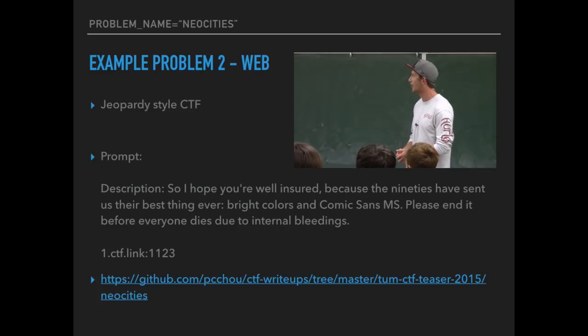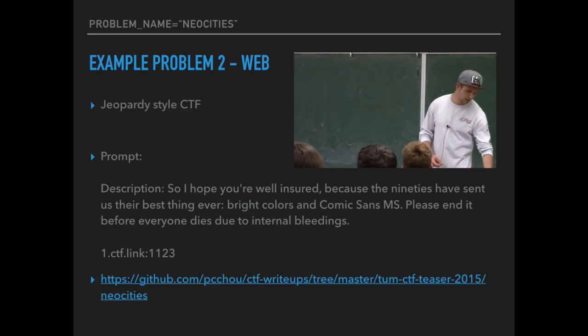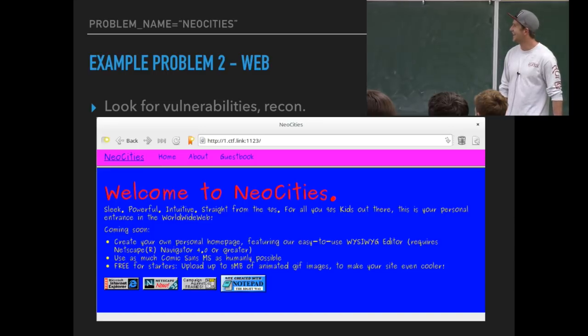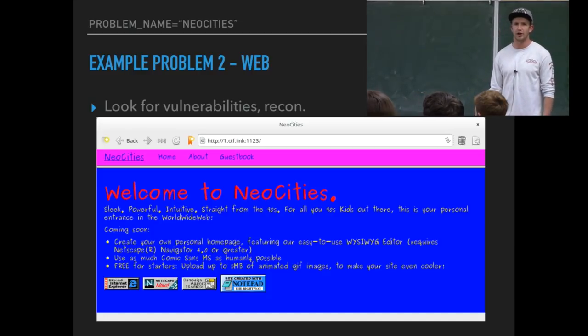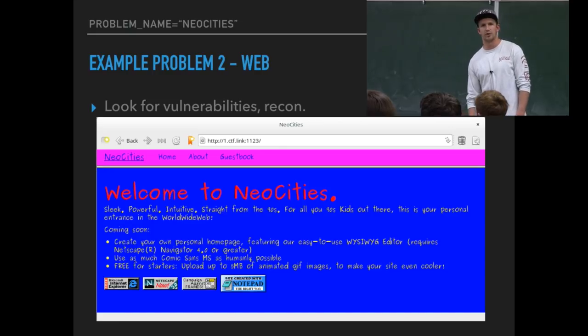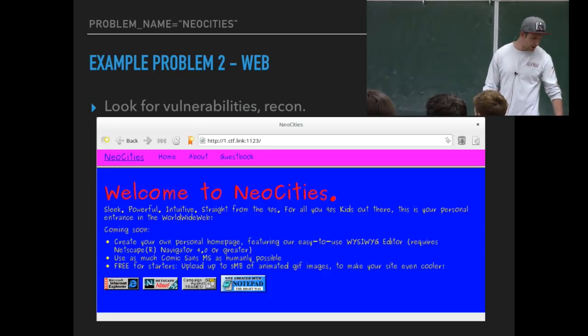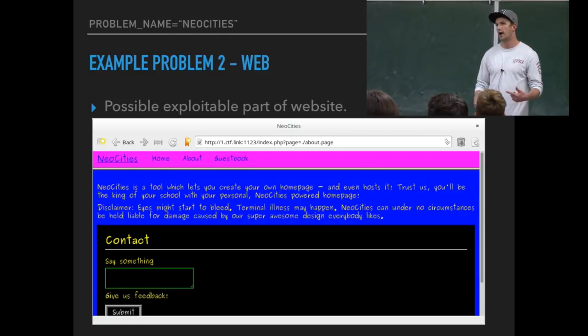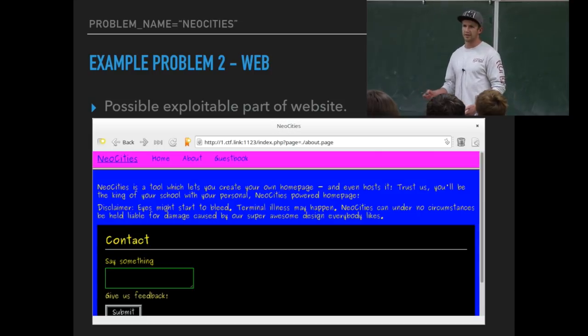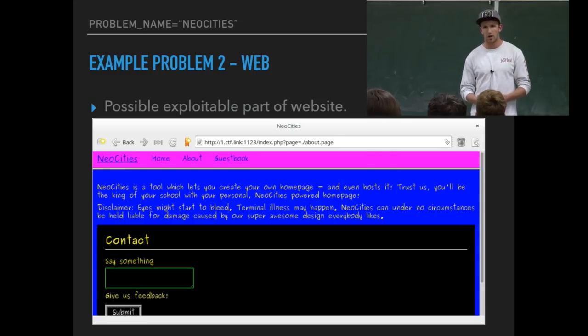They provide you the link to open up, and when you get to it, you're presented with an awesome web page. You're going to want to do some recon — explore around the site, check the links, open up your web inspector (Command-Option-I for Mac). As you're exploring, you might find something like an input field. You start getting ideas: could you do SQL injection? Are you allowed to send something in? Are they executing your code?